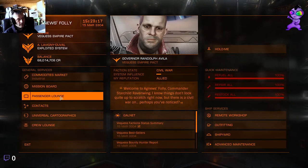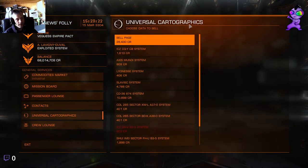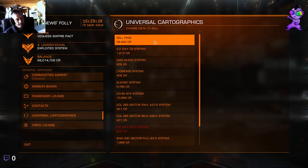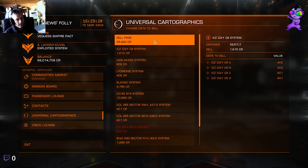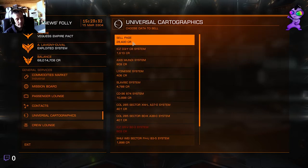The other thing you need it for is cartographic data. When you go to a system and you buzz it, you basically get data to sell. I got like a few local ones here - 28,000 credits. If you go to Pleiades or something, you could end up earning a couple million.